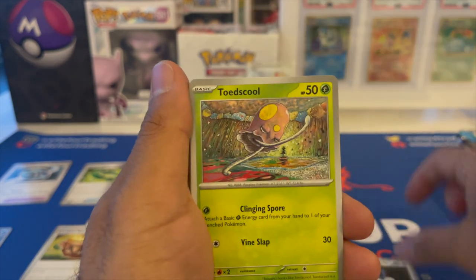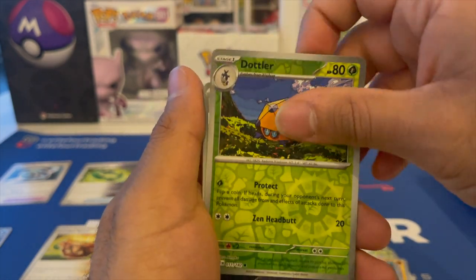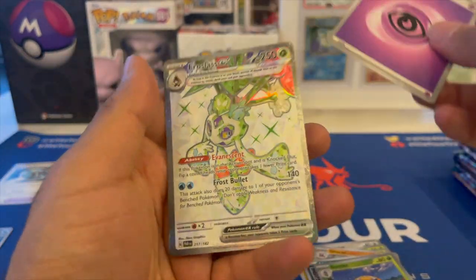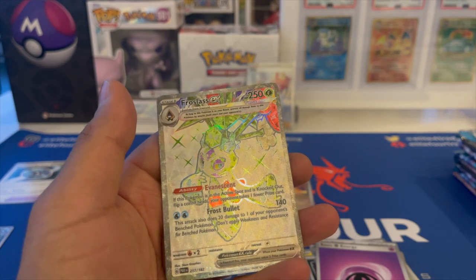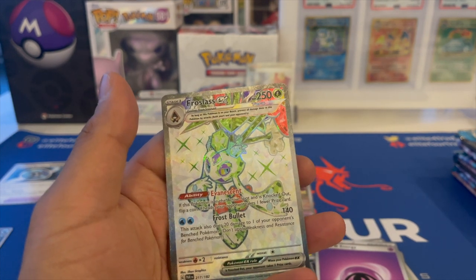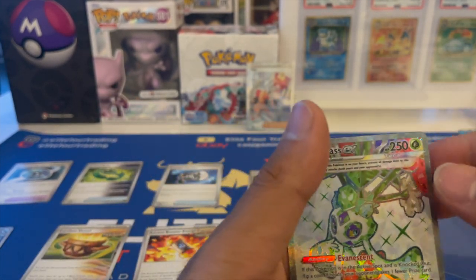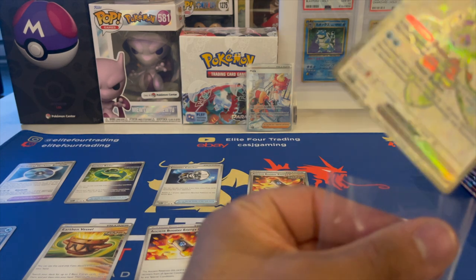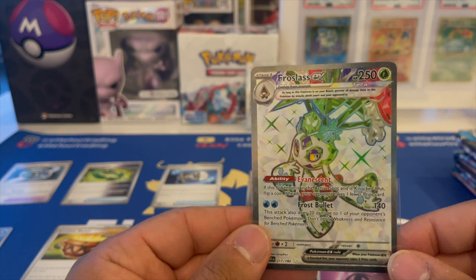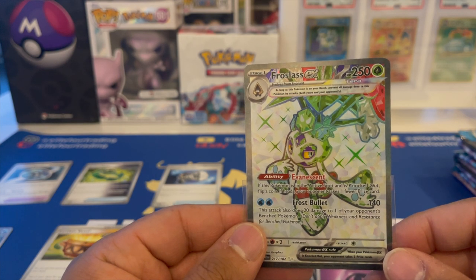Wimpod, Plusle, Tandemaus, Toedscruel, Steenee, Gliscor — like that Absol! Dottler. Ooh, reverse! Very cool, very cool. Nice pack! And this was from a booster bundle — there's already a full art Terra and a special illustration rare. What is happening? Full art Terra and a special illustration rare. That is really cool.